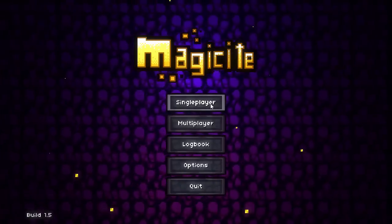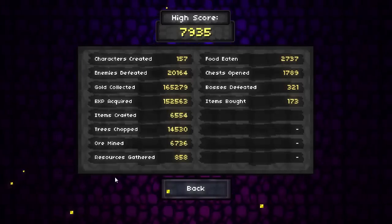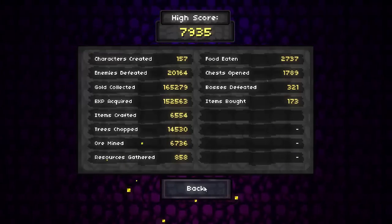Let's go ahead and look at the single player menu. Of course, you can actually play multiplayer with your friends. And look at the logbook - the logbook is a record of all the stuff that you've done in the game. I've been playing a ton, so I have some pretty high numbers around here.